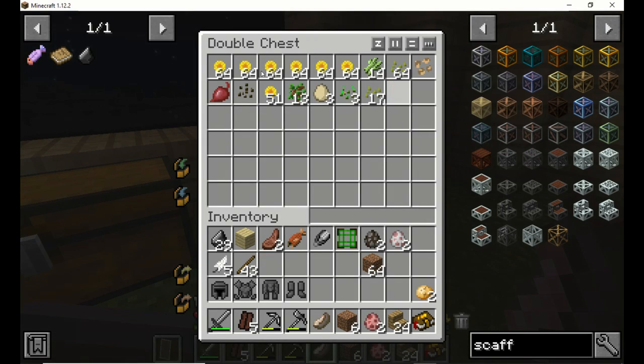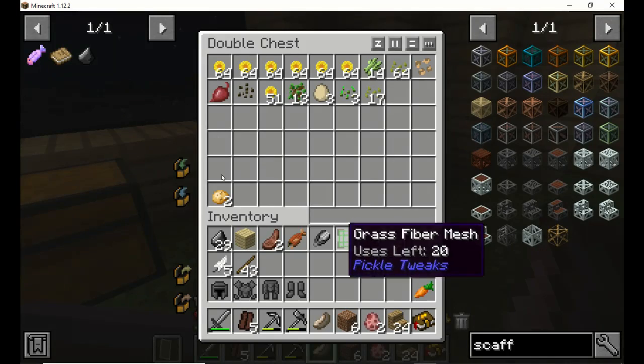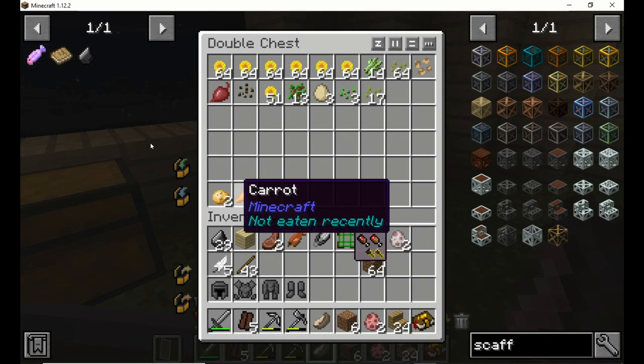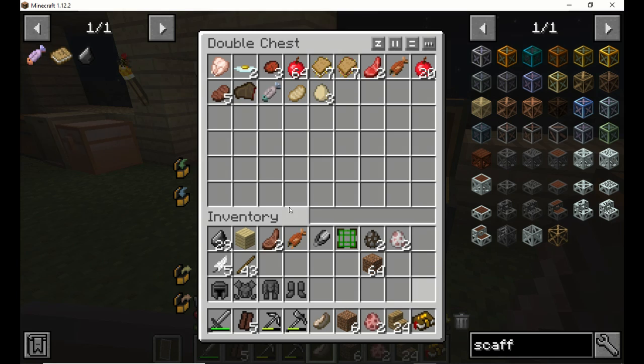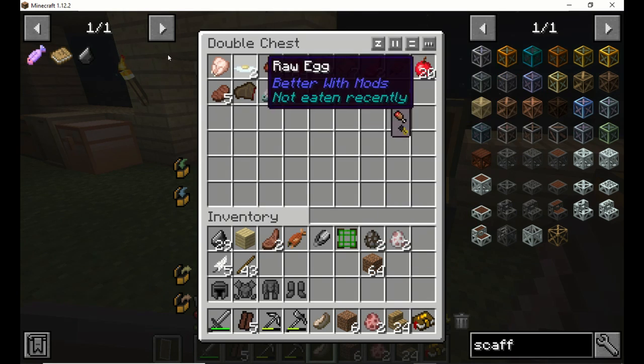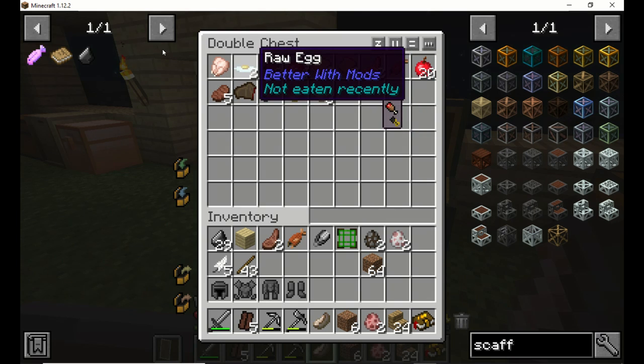This is all my seeds — this is all the stuff that I'm going to grow. I need carrots. I got potatoes, melons, beetroot in there. The egg can come out of there because I can't grow an egg. Can't grow a chicken from an egg, but I can cook it up. Actually I can throw it on the ground and make raw egg.